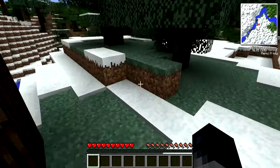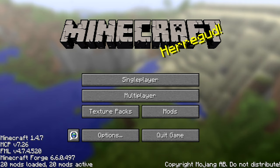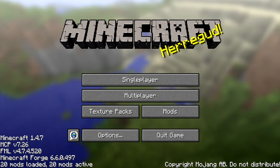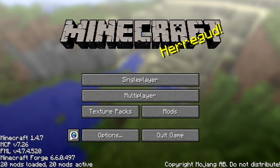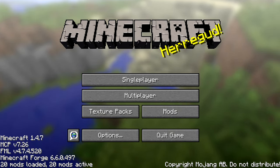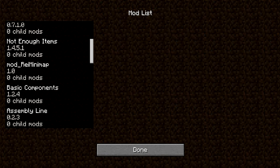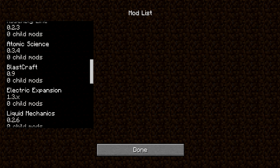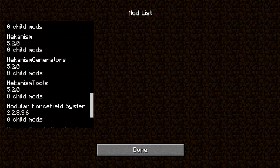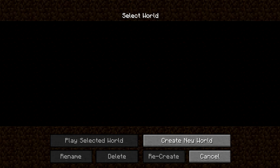Now we're jumping into Voltz — the Voltz mod pack, part of the Technic Launcher. What this is basically is machines, guns, and a lot of explosives — that kind of mod. There are only 20 mods on this one, not as many, but they're bigger mods. There's Assembly Line, Atomic Science, Blast Craft — there's a lot of cool mods on here.